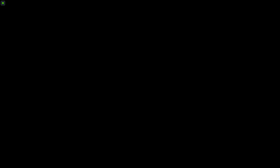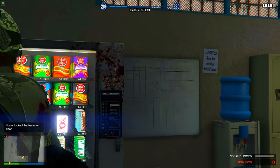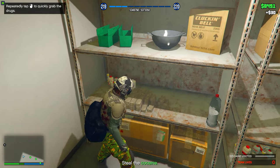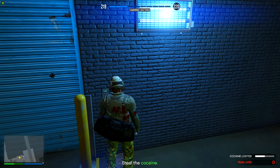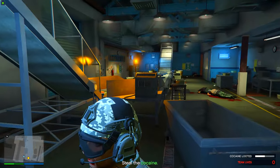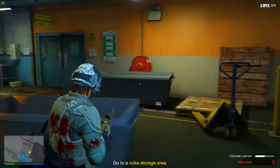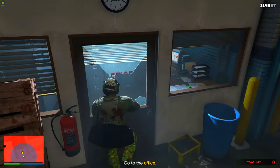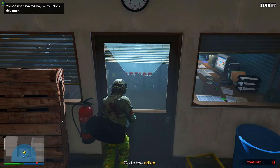Once you're at the storage area you're going to have a key card with you, so you can open this room right here — this is where you're going to get a bunch of loot, so go ahead and take all of it. Then go left and head inside the warehouse where there's going to be more loot to take. Once you've taken that loot you can exit the warehouse and make your way to the office.